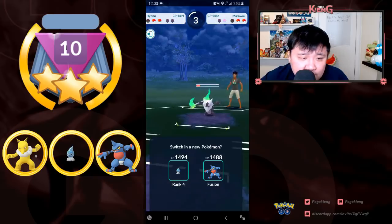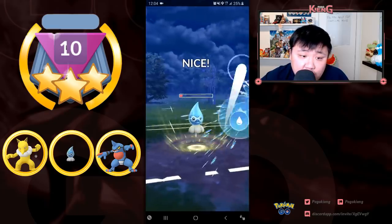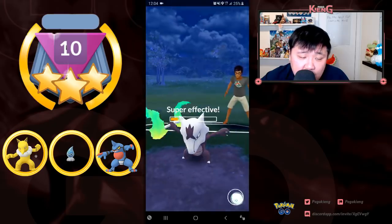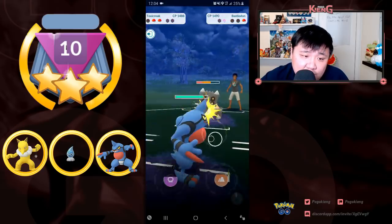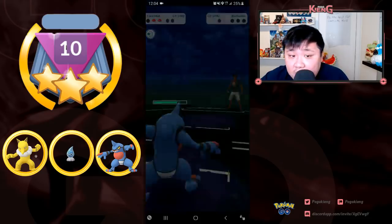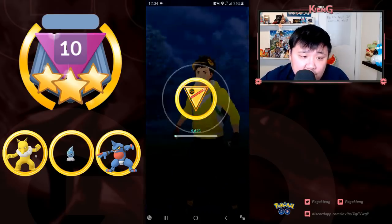I go into Rainy Castform, looking to burn this last shield. It ends up just fainting. Then I switch over to Toxicroak and Bastodon I can just counter down. Even if Flamethrower came through I would still be able to survive. So GG.